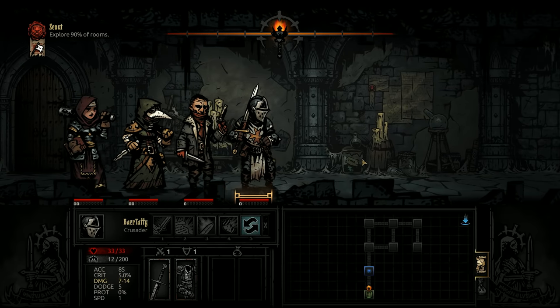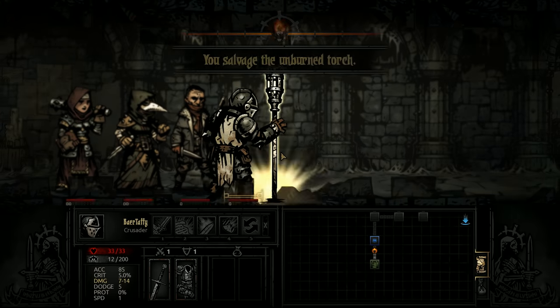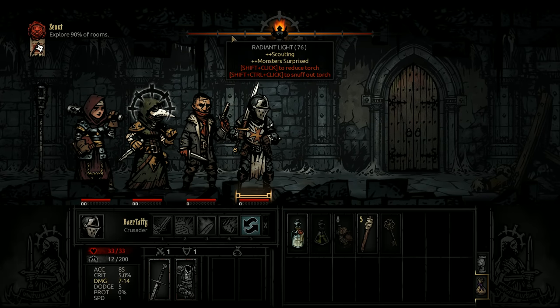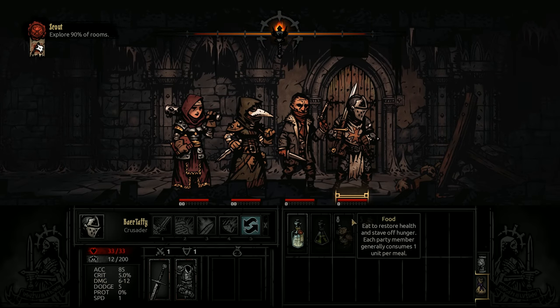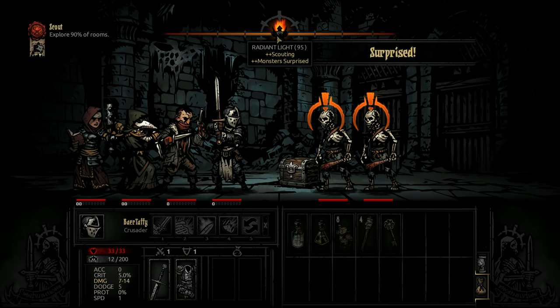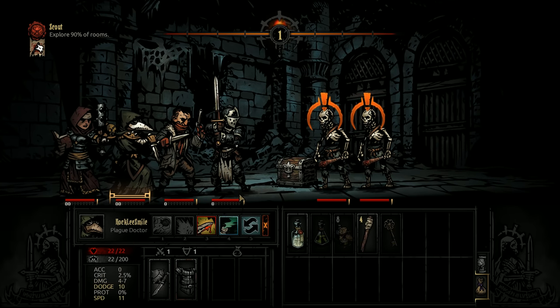As the light goes down, you get more stress, and you're more likely to be surprised and less likely to surprise enemies. So I'm going to try to keep our light high to start. But you also get disproportionately lower rewards if the light is high — like lower experience or loot. So you want to balance that.